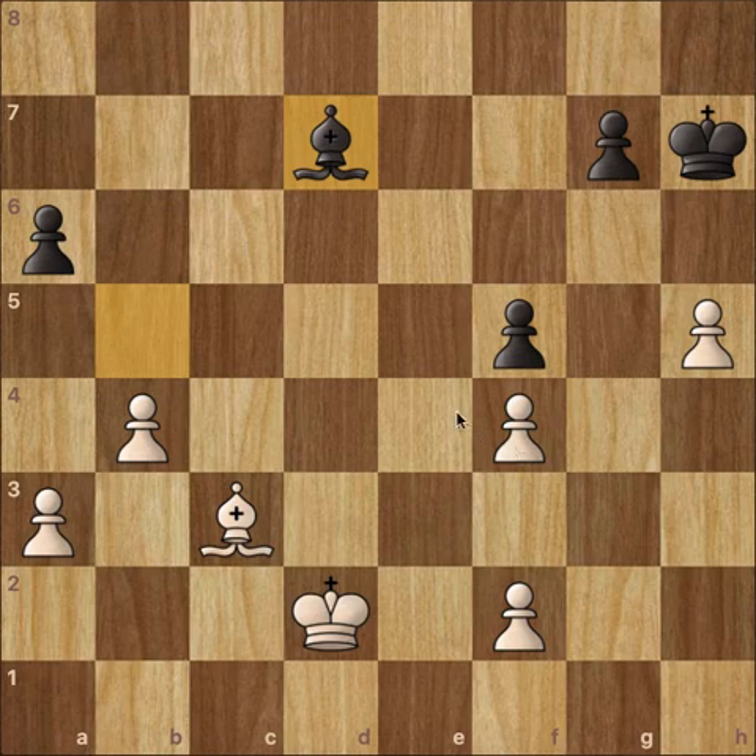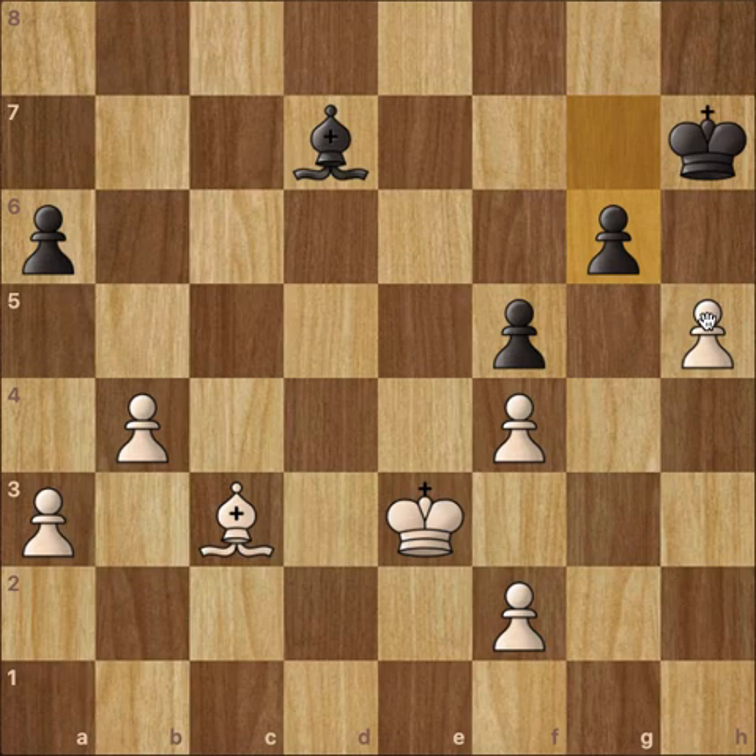The good thing is that Nakamura has a light-square bishop. The only white piece not on the light squares is the h5 pawn. We have king to e3, g6 — now asking what do you want to do with that pawn, do you want to trade? That would be good.